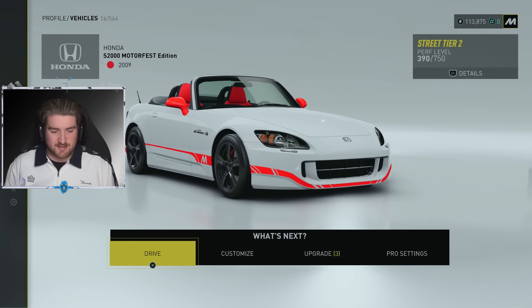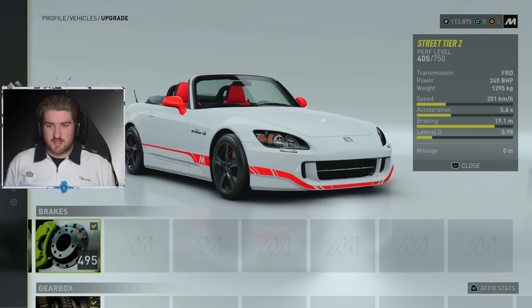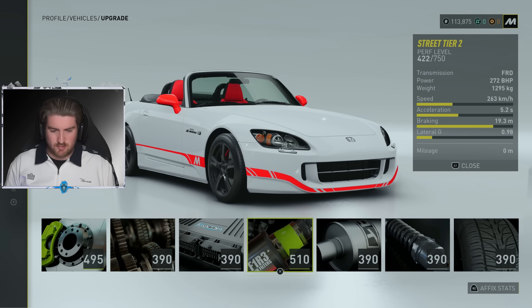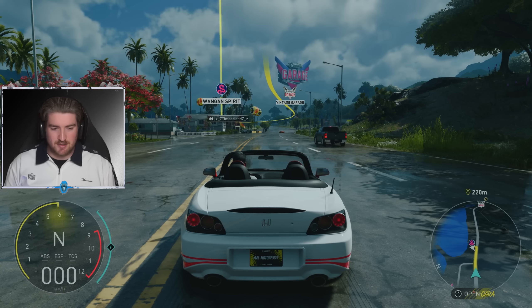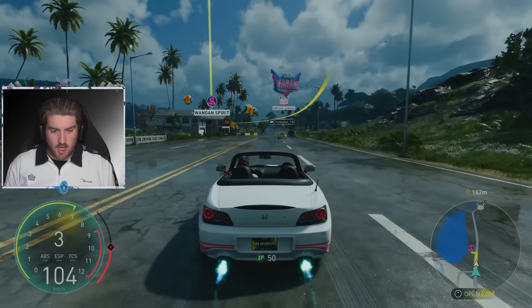Oh, there's our Honda S2000 — there we go! Oh, I got three upgrades for it — hang on, let's check out these upgrades. We got those, that's nice — that's a big upgrade. The motor core goes up quite a bit there. Nicely done. Our Honda S2000 is looking good and it looks like the sun is out and shining now. So beautifully done.